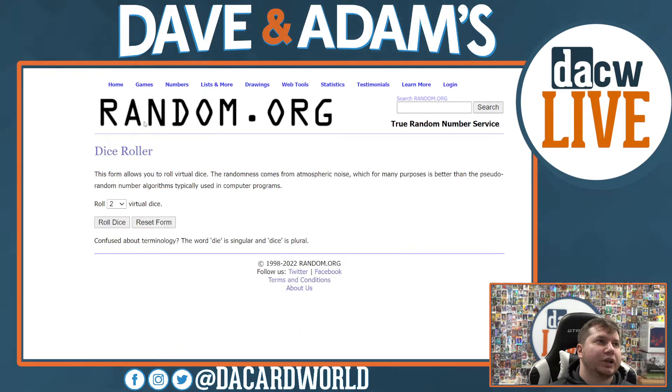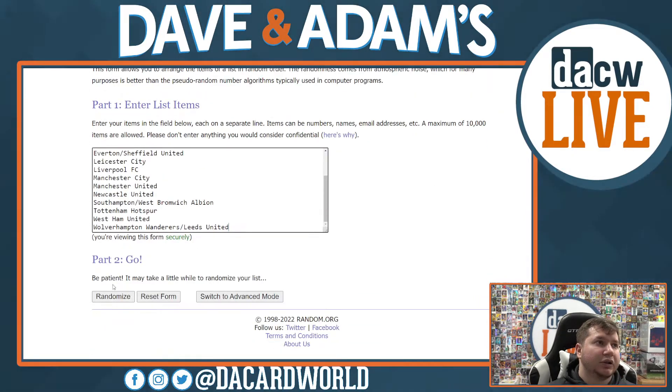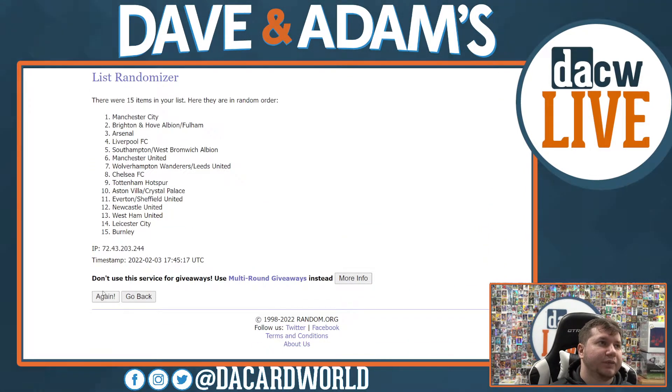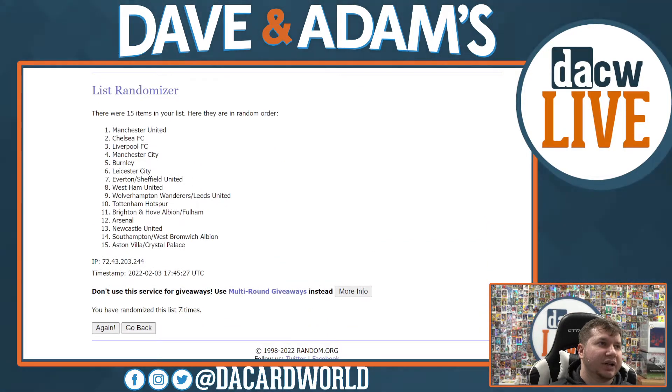Let's get right into it. We need three or more on the dice - we get seven times! Seven times, guys. There's one, two, three, four, five, six, and seven times right there, guys.